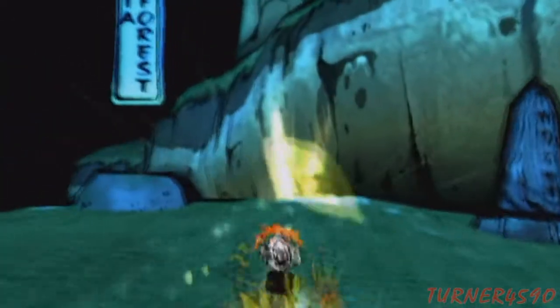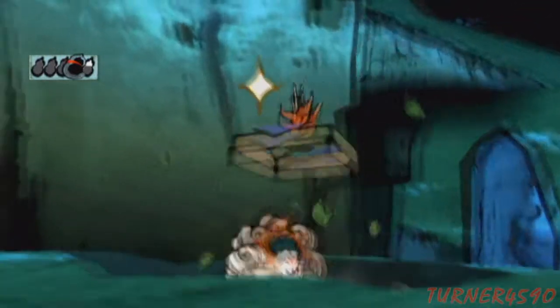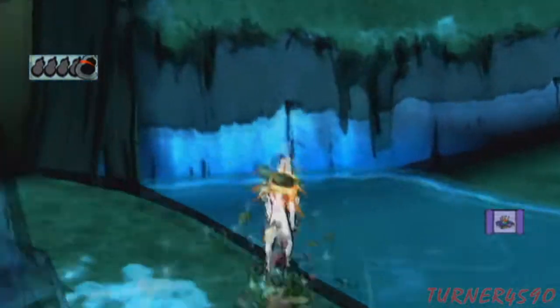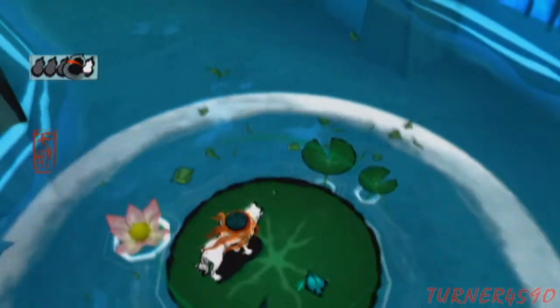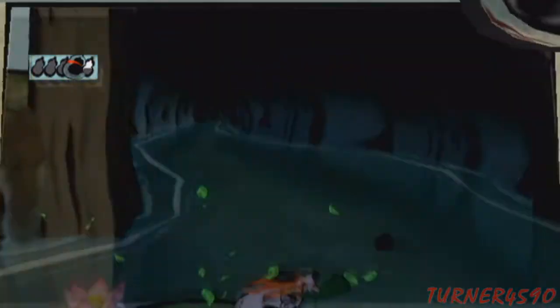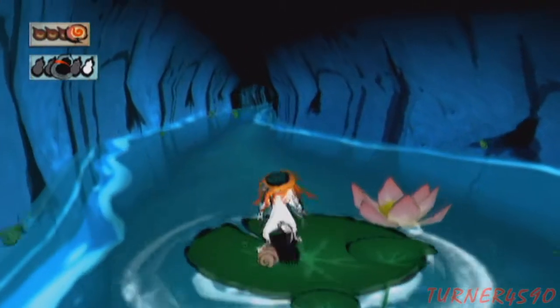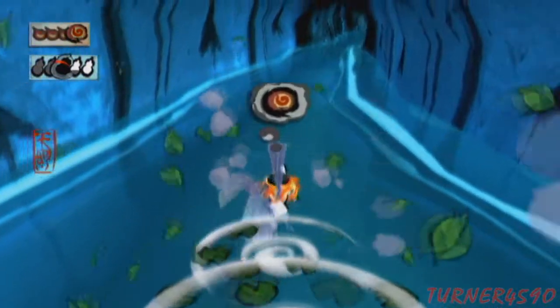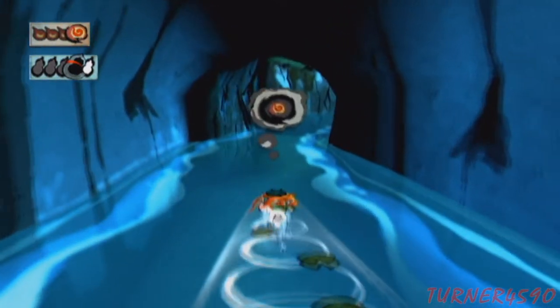One more cracked wall before we head down the river. Oh, it's a chest — cool. Coral Fragment, more money. Okay, using our new lily pad power, we draw a circle in the water and there you go. We'll just make our way down the river. If only we had a way to move the lily pads, this wouldn't be nearly this much of a hassle — oh well.